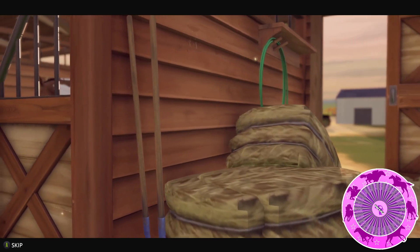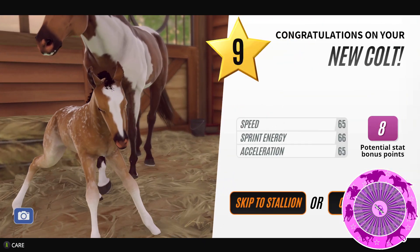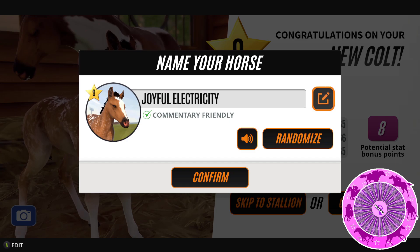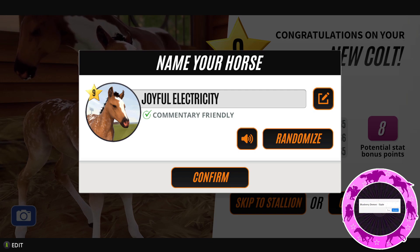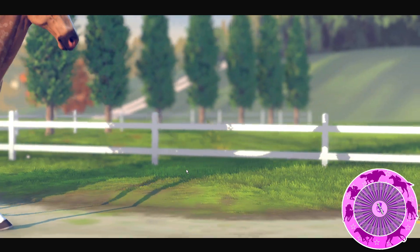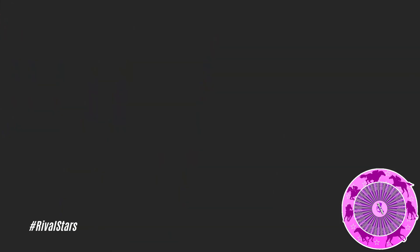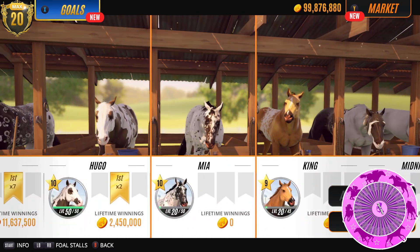Very pretty. So let's grab the other foal — Zuzu, what have you got? Some sort of dapple? Tier 9. Skip to stallion, give you a name. Blueberry Demon — Sizzle! Sizzle is a cool name. Oh wow you're very pretty. This one might be another one that we try and get the coat from again. But do I have this coat on another horse on this stable? I don't believe I do.